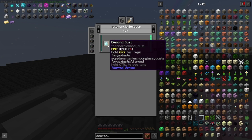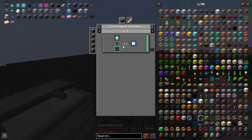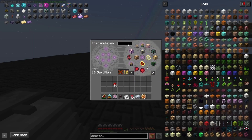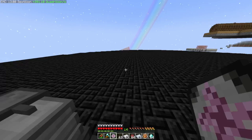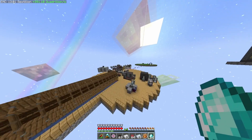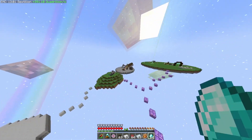Ideally if you're in a pack without EMC, you're going to use enriched diamond. In an enrichment chamber you throw a diamond in, and that will give you eight times as much per diamond. But because we have infinite EMC right now, we're going to go ahead and run this over to our Create crushing wheels.